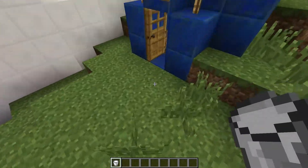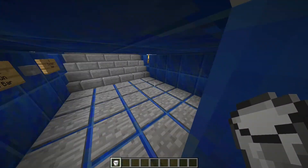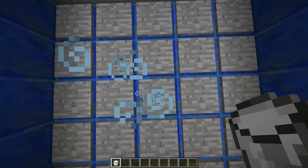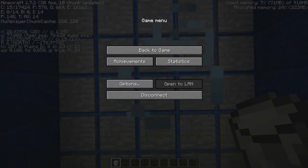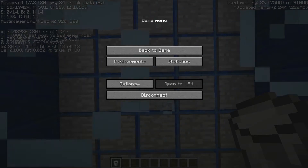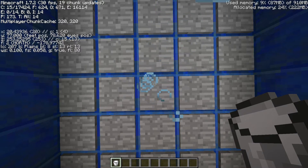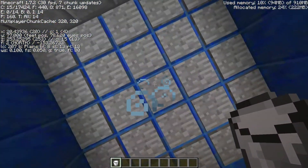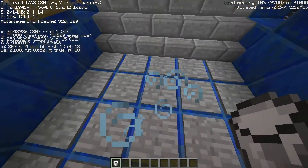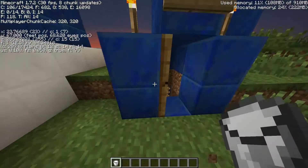First we're going to get the exact center of this pressure plate area. I'll press F3 and note the coordinates in my notepad - that's X 20, Y 77, Z 253. Now we've got that data we know where the player has to be, or in this case within a radius of 3. We know exactly where a player needs to be to receive the Feather Falling boots.